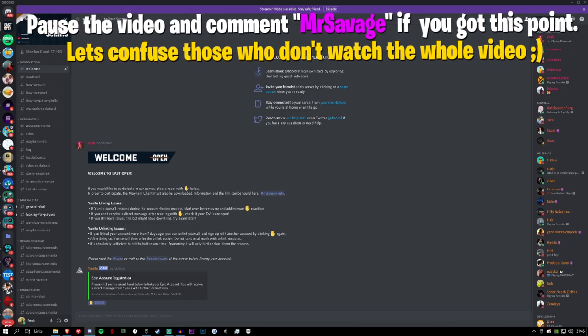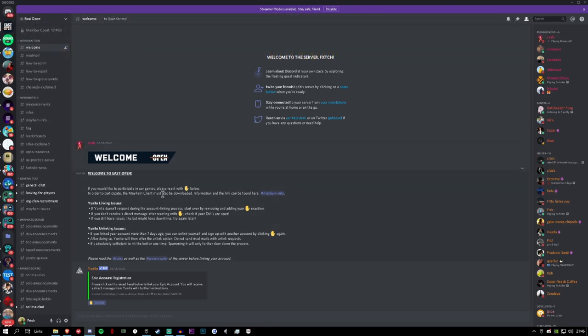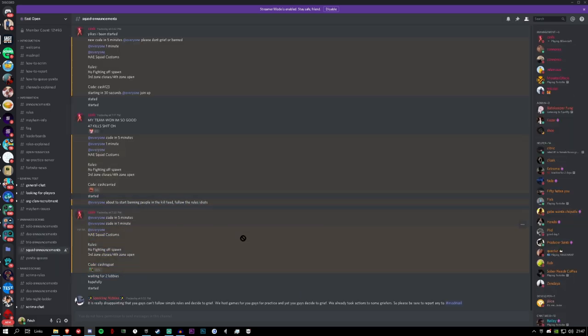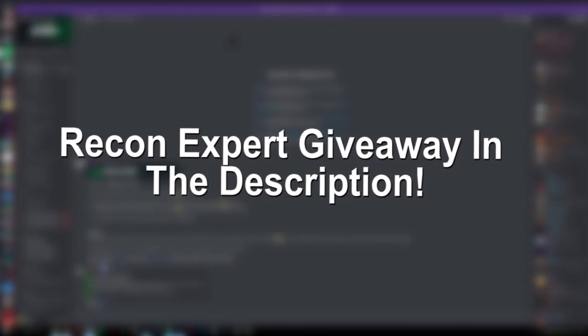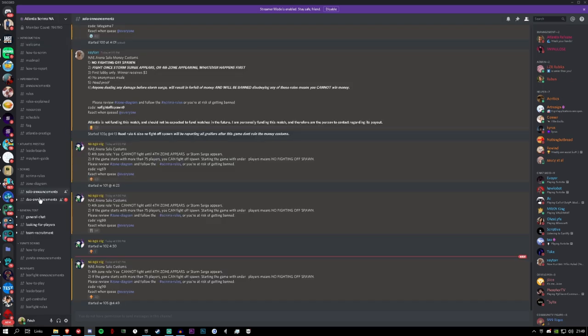Another NA East server is East Open. It has 121,000 members but I feel like it's slept on — your average NA East player probably wouldn't come here first. Joining here, you'll actually come across some better players. It's the same verification system, and it's quite diverse: they have squads, trios, duos, and solos. They were very quick to add trio customs. For NA West players, Atlantis Scrims NA is where you want to go — same layout, hosting solos and duos, with trios coming soon.